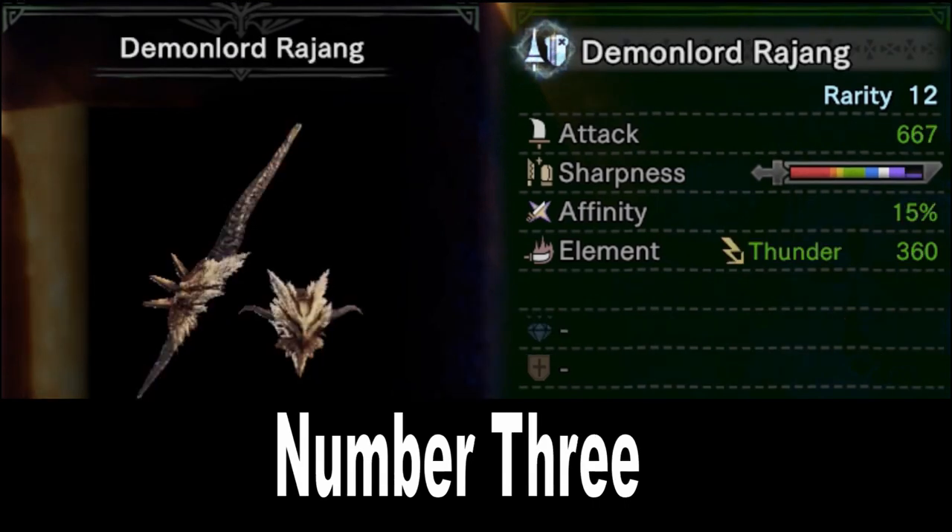Number 3 is the Furious Rajang Lance: the Demon Lord Rajang. With a very high 667 attack, a long bar of purple sharpness that can be extended further with Handicraft, plus 15% affinity and 360 thunder element, this Lance is impressive. The Lance has always been pretty good at applying elemental damage, and there are a good number of thunder-weak monsters in the late game. The affinity being so good is really nice for build flexibility, and that long sharpness really sells it for me.